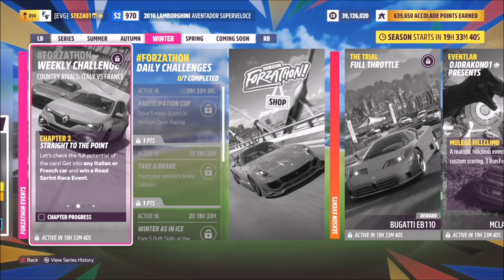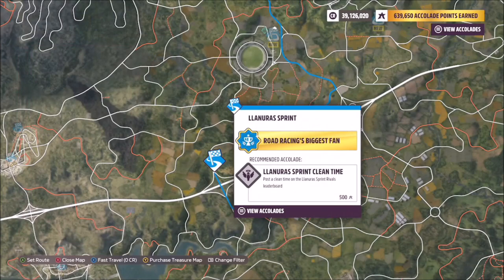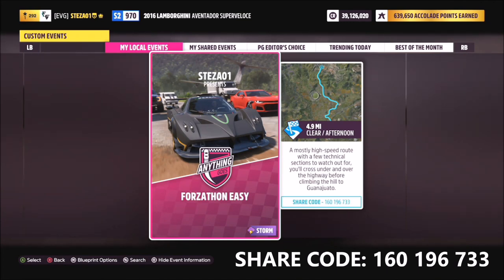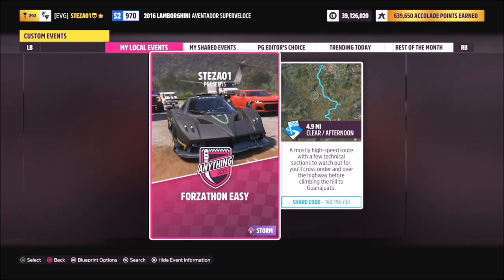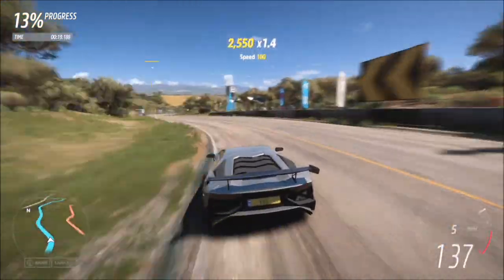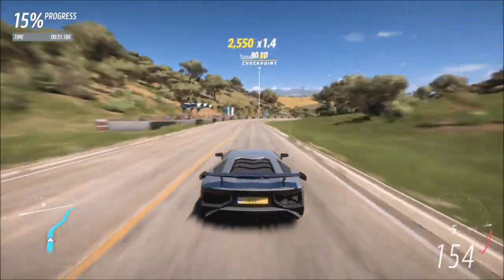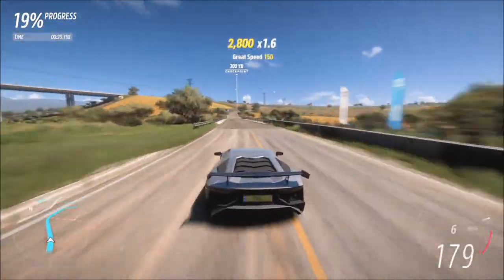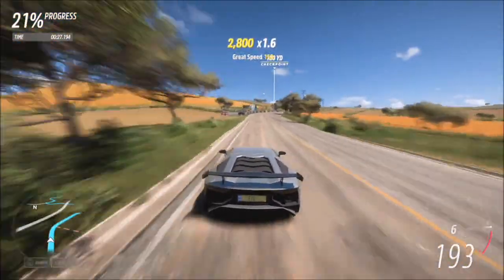The first challenge just wants you to win a road sprint race event — not a circuit but a point-to-point. I used the Elian Duras sprint to complete this. I created a race called Forzathon; the share code is 160196733 and it should be available for you to use. It's a really quick race — I've turned all of the AI driver tires off so you're guaranteed to win.